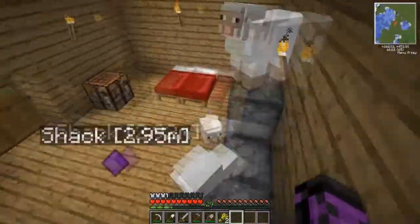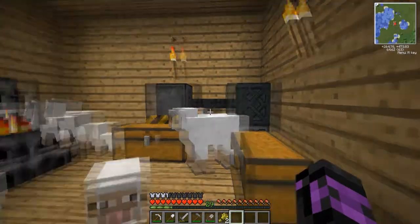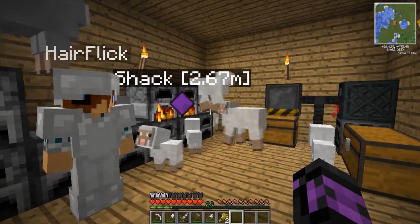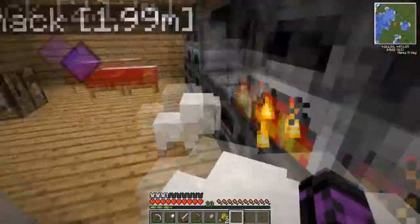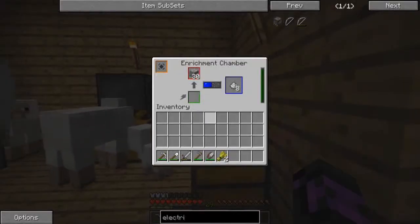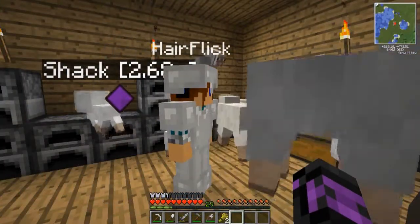Look how much iron we're getting from this. We can build them a pen once we've done all this. There's so much ore, we need to enrich them. This is just iron, and then we've got gold, tin, copper, urane. No, urane doesn't work. I'll put that in the chest.